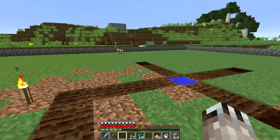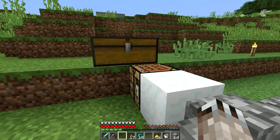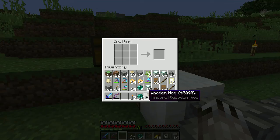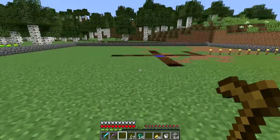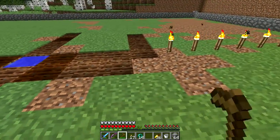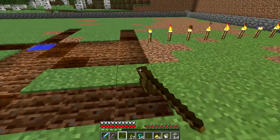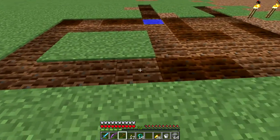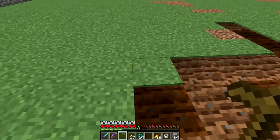My hoe just broke. Fortunately, I've got wood here. There we go — there's my hoe. It's been a long time since I've had to replace a hoe. What's the durability on these things? 60. Interesting — I'm doing a 64, so it was pretty much guaranteed to break.